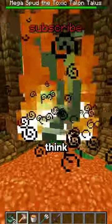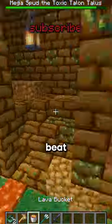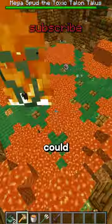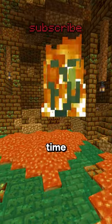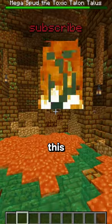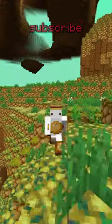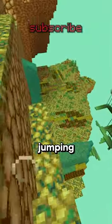From here, you probably think all you need to do is kill the boss, but that's not how you beat the game. This toxic mega spud is actually the hardest boss in Minecraft, and I couldn't even figure out how to beat it. Every time you hit the mega spud, it releases a force field effect around its body, making it invincible to all damage. The real way to beat the game is actually jumping into the void.